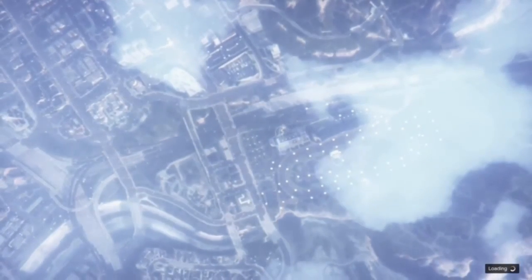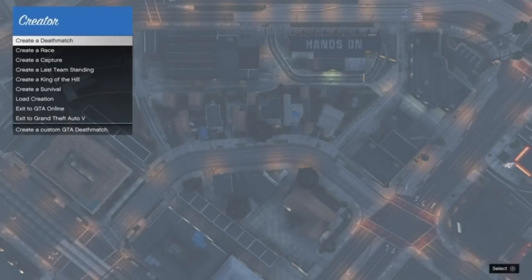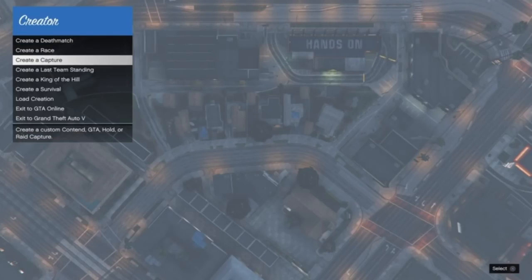Go ahead and hit pause, go to Online, and head into Creator mode. Once you are in the creator, this is where the 100% solo method comes into play. This is very simple to do — you guys should have no problems with this at all. Once we have the creator menu on the screen, what we need to do is create a capture job if you do not have one already.